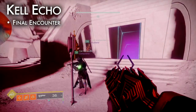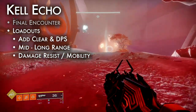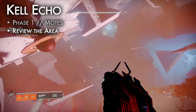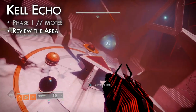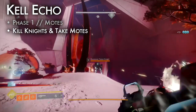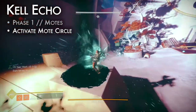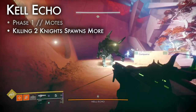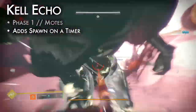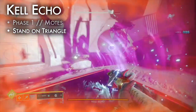The Kel Echo is the final encounter. Tune loadouts for add clear and high DPS; some range is helpful. Focus on high damage resistance or mobility. Touch the floating light to begin. Phase one: the Pyramid Prism's interior sides are all combat arenas. Each arena has three mote circles, each guarded by an immune Kel Echo that will not move. Two Taken Knights will spawn — collect their motes and activate a mote circle. Doing so causes the nearby Kel Echo to disappear and spawns a Taken Ogre. Killing both knights causes two more to spawn immediately, but other adds spawn on a timer, so move fast. Once three mote circles have been activated, the center sand triangle will glow purple — all players stand on it to proceed.